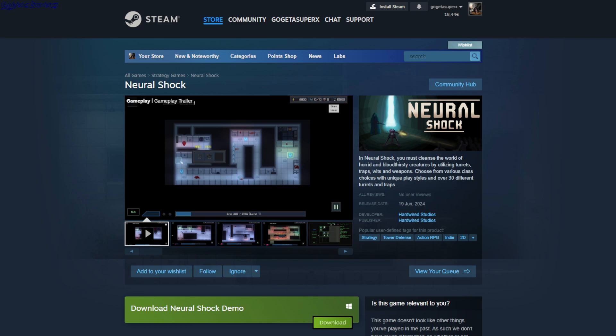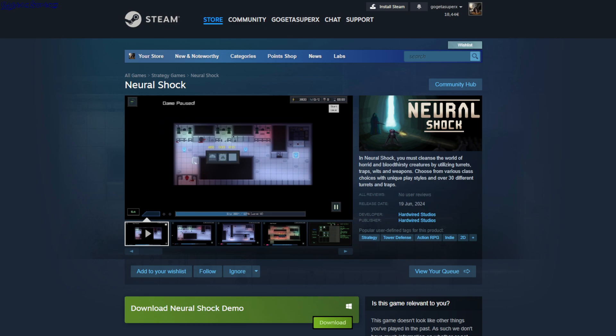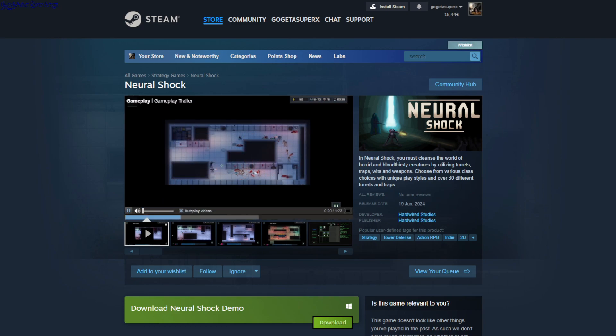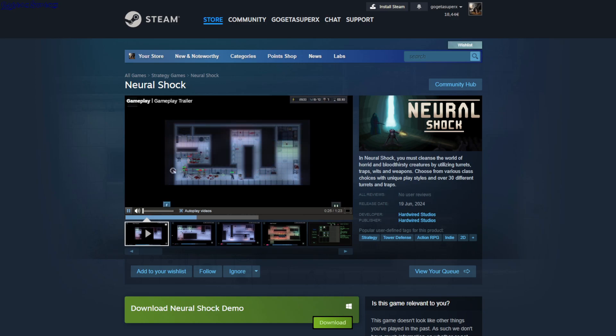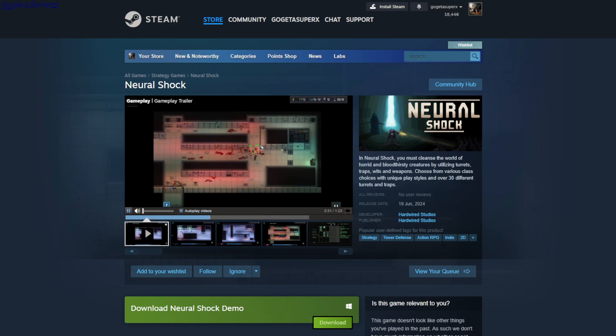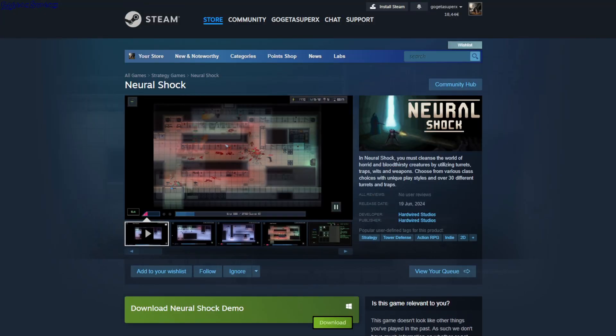Neural Shock is a tower defense game — kind of simple, locked in a top-down view. You have towers you can build, probably also blockades, and a unit or character you can place. You can upgrade them. After each wave you get cache resources, and there are multiple levels with multiple waves in each level. This is a demo.